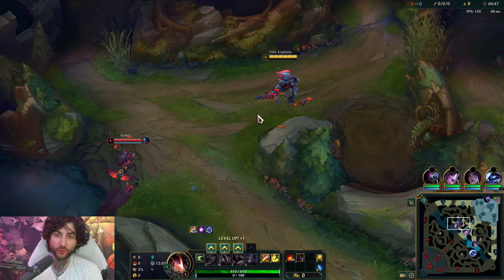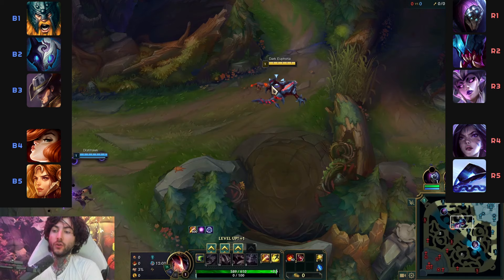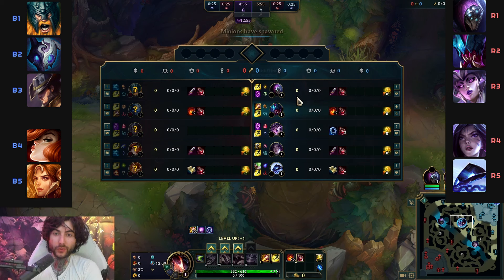So here I'm against Kindred. Jungle matchup is Kindred. Top is Olaf. TF versus Syndra. MF and Leona versus Kai'Sa and Zaref. Very important to really have an active mind when you play the game. You really want to think about matchups and then you want to think about how you want to play towards your lanes.